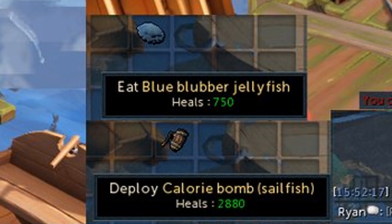Next up, they've added a calorie bomb for sailfish. This is the Invention thing where you can pop off the calorie bomb and it heals everyone around you as well as NPCs. I don't know how particularly useful these are — I don't know anybody who really uses them — but for consistency's sake they've added it for sailfish. Anybody who uses these in their PVM adventures will be happy to have access to sailfish with the calorie bomb.